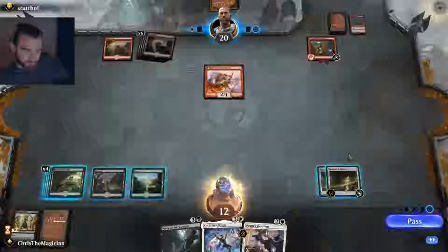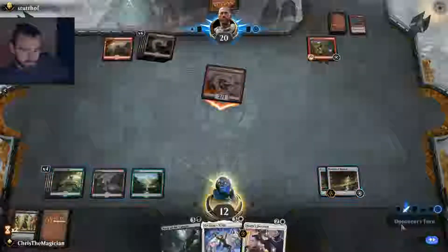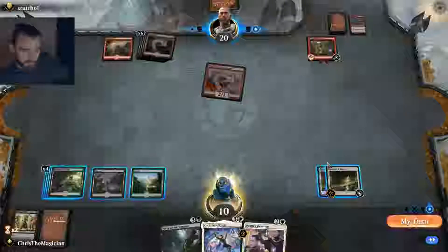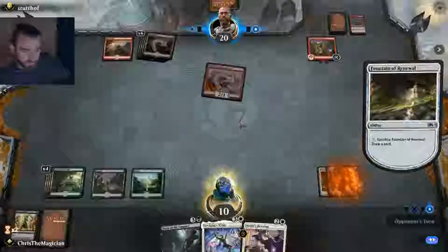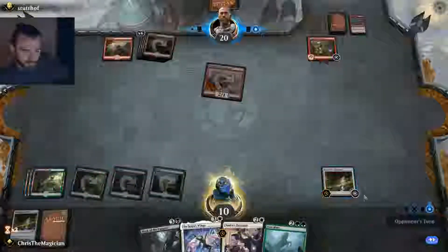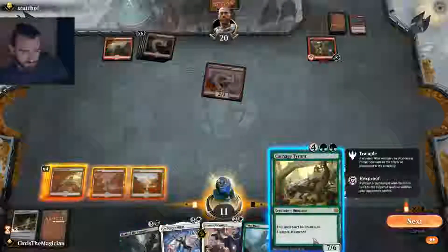Three damage — okay. Take two more. So, question is do we look for a creature? I think we need to look for a creature. Let's draw a card from this. Oh, there's a creature! Thank you, thank you. And there's an even bigger creature.